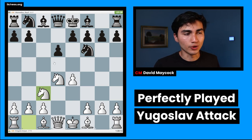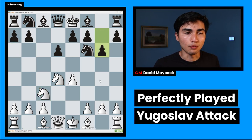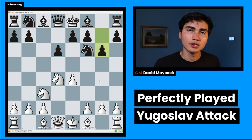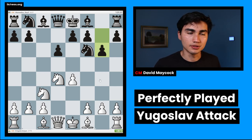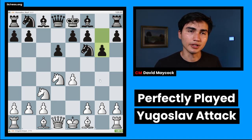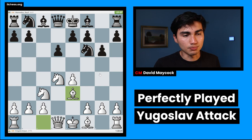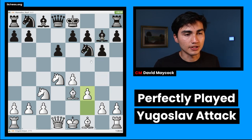Black has a choice already here — they can play the very sharp Najdorf, or play what black played in the game, which is g6, the dragon, the Sicilian Dragon. Mamedov is a specialist of this defense. When you're a specialist, it means you understand the structures, you've been playing it for a while, and you are predictable in that sense, meaning that Arjun probably already knew Mamedov was going to play this. Bb3 was played — this is the main line — Bg7, f3, preventing Ng4.